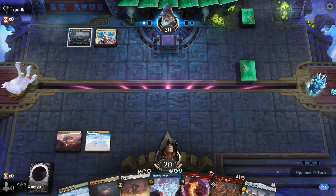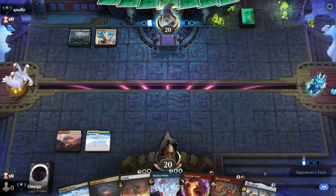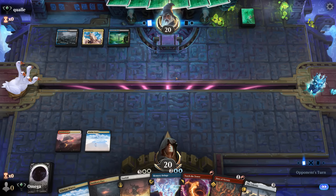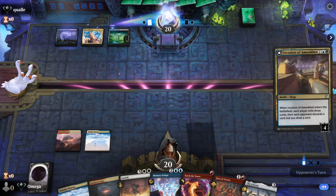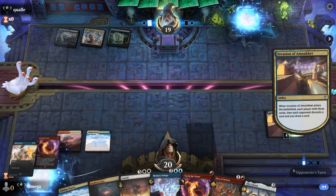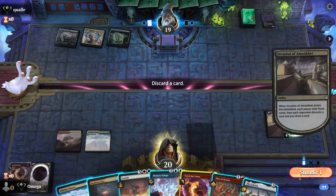Nice, and then we pass — that fixes our problems a little bit. Next turn we can go Celestus, so we ramp, and Torch the Tower on top of it — that's really good. Let's see... if that's Raffine — you're a fin, bro! That is interesting. I'll risk it — we can always go Sunfall.